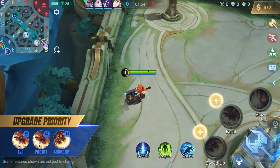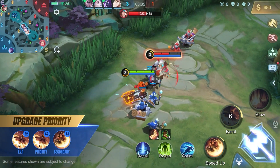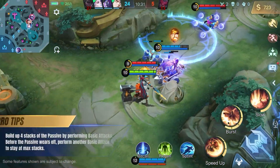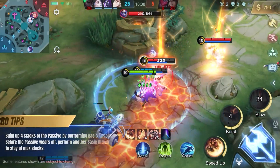Upgrade Aulis's second skill at level 1, then prioritize upgrading it. His second skill allows him to quickly build passive stacks to enhance his basic attacks, greatly increasing his damage and sustain. Aulis can stack his Fighting Spirit passive quickly to four stacks, and continue hitting with basic attacks and skills to maintain full stacks.